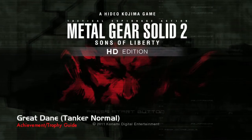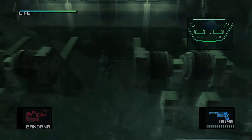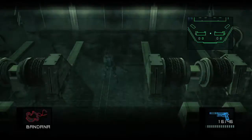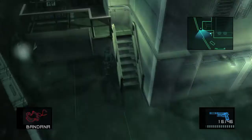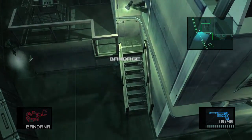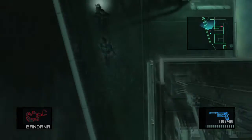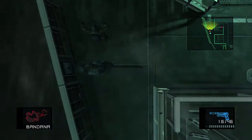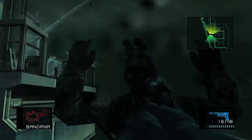Hey everybody, it's John here from vidgamiac.com. Here we are today back in Metal Gear Solid 2 grabbing more dog tags. We are doing the tanker on normal today. This is going to be a lengthy one. I recommend having very easy and easy beaten already so you can have the bandana, because you are now starting with limited ammo. Instead of 106 like on very easy or 86 like on easy, you start off with 46 - that's pretty limited - but with the bandana you get infinite ammo.